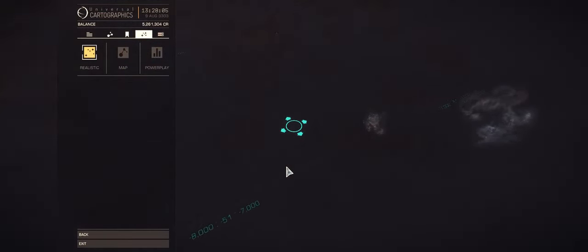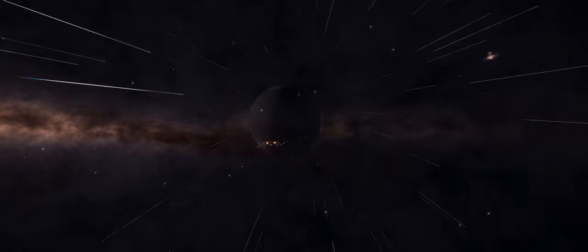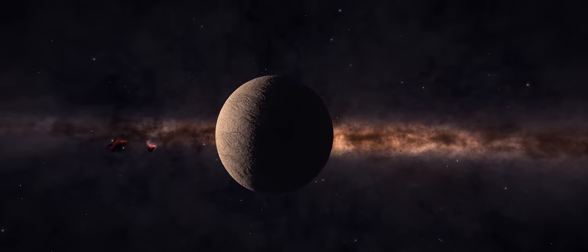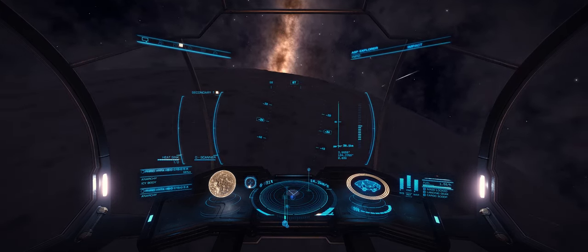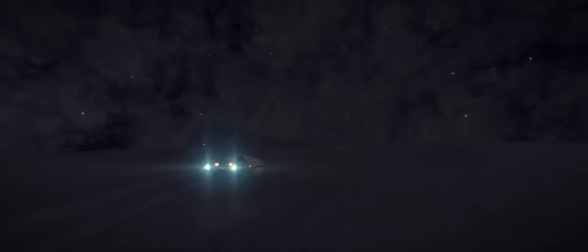Today I wanted to take a bit of a look at the Dark Side of Planets. Now we all know as you approach the Dark Side of Planets, they more often than not brighten up and illuminate due to the ambient light near the galactic core or the other surrounding nebula and such. But if you're out near the Formidine Rift or beyond, or closer to Beagle Point, then you can go around to the Dark Side of Planets and what you'll get is exactly that — the Dark Side.